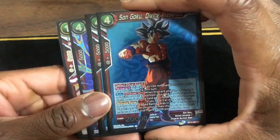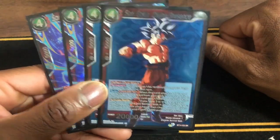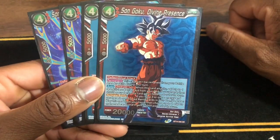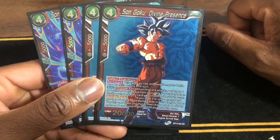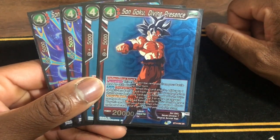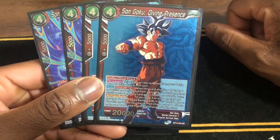We do have Son Goku, Divine Presence — we run these at four because we are trying to get these on swing. Dual Attack, deflect, can't be moved in battle. During your turn when he attacks, add up to one Raid Skills battle card from the deck to your hand and shuffle your deck. This card gets plus 25k.